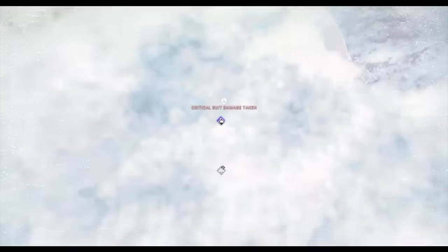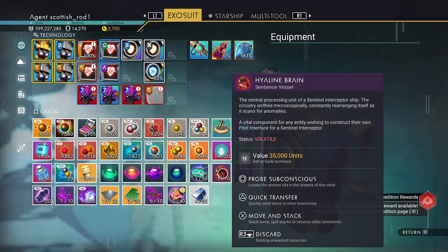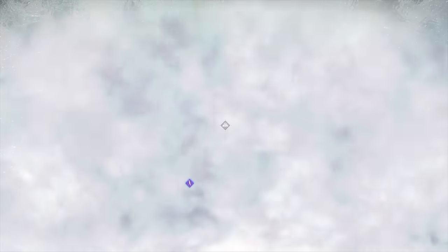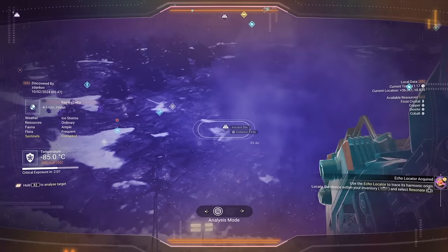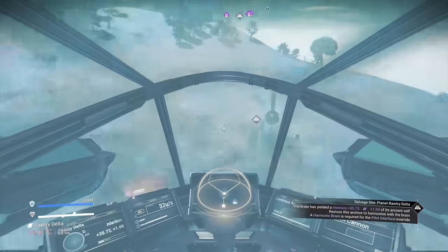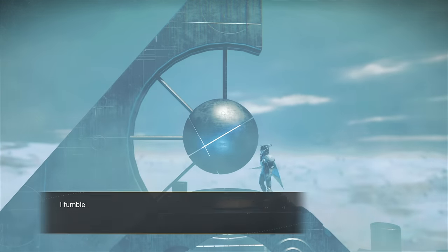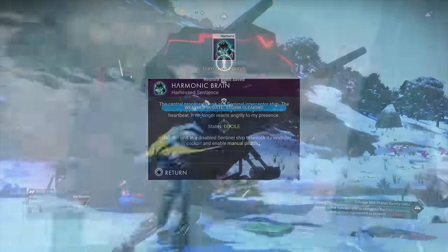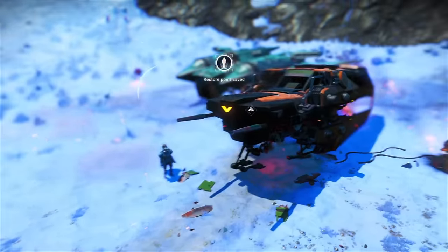You'll get a prompt to another sentinel ship location. But let's finish the original sentinel ship by popping the harmonic brain. Head into the location it prompts you to go to. Talk to the monolith, then head back to the sentinel ship and do the final repairs. Claim the ship — that's the radiant flight milestone done.